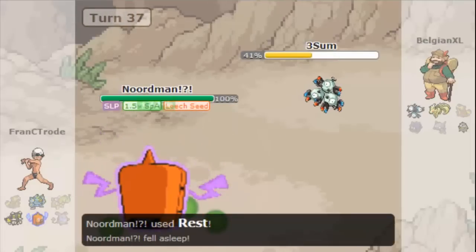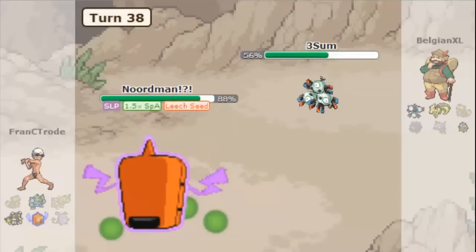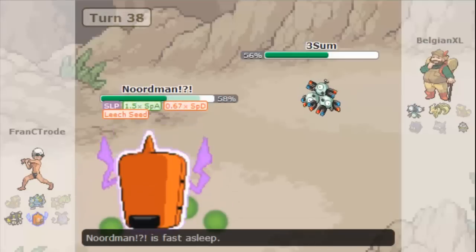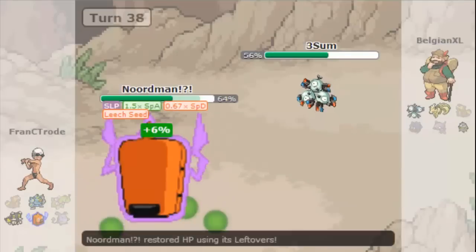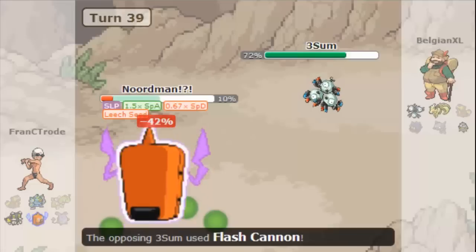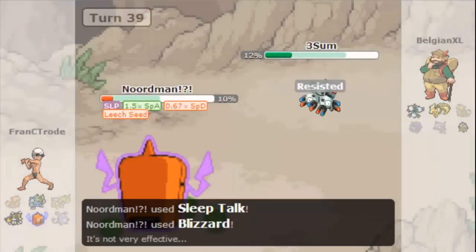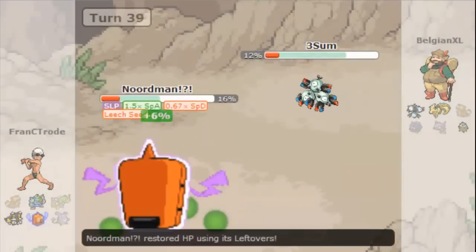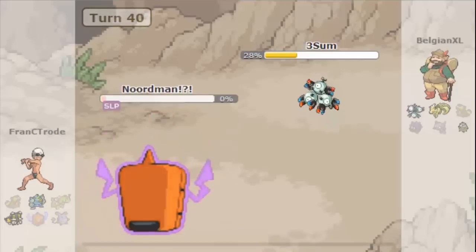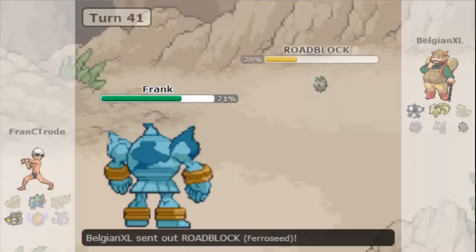I'm trying to get my charge beam boost going, which is fine, but I have to go for rest — this is a bit of a stupid part of the battle — just trying to get an attack boost. He flash cannons all day long, gets a special defense drop which is bad, and the rest plus sleep talk is even worse. I'm not sitting comfortable. Then I get a blizzard off which does a lot, even though he resists it — the power of blizzard.